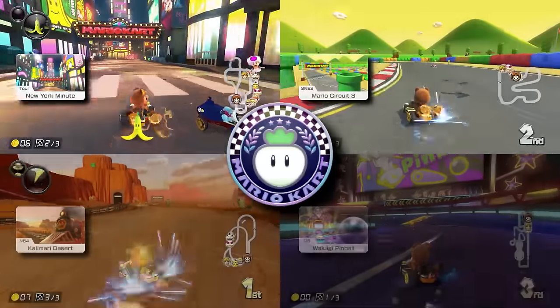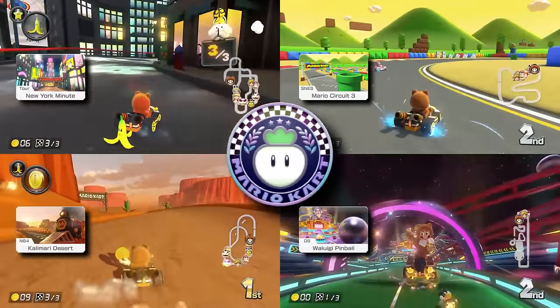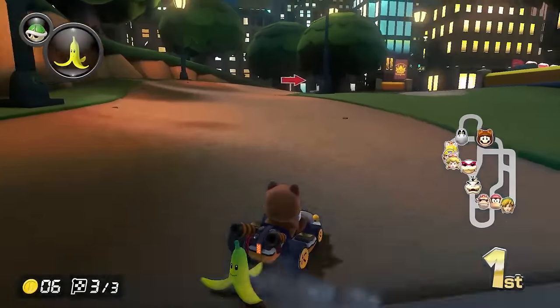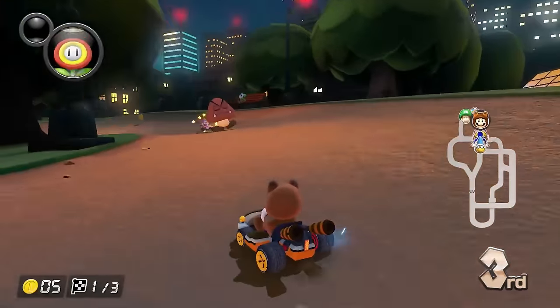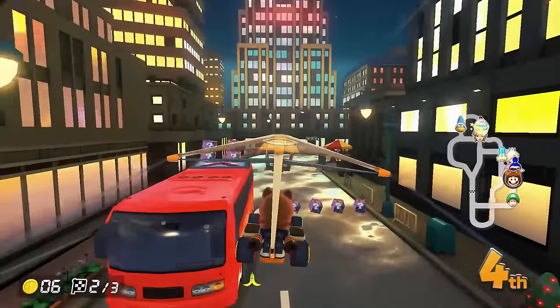The Turnip Cup opens up with New York Minute, which like Tokyo Blur is one of the easier tour tracks. The turns aren't particularly sharp and the roads give plenty of space to drift through. It does offer some hazards in the form of Goombas and a few taxi cars that can disrupt you, but in most cases that isn't likely to happen.